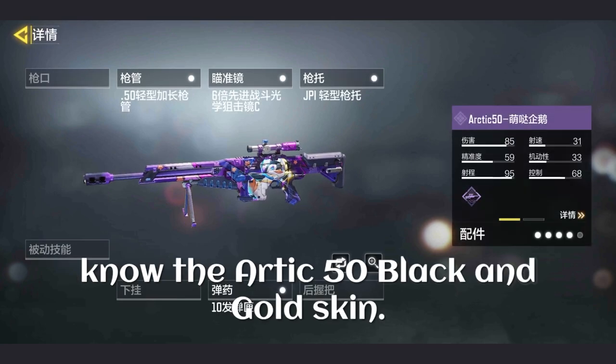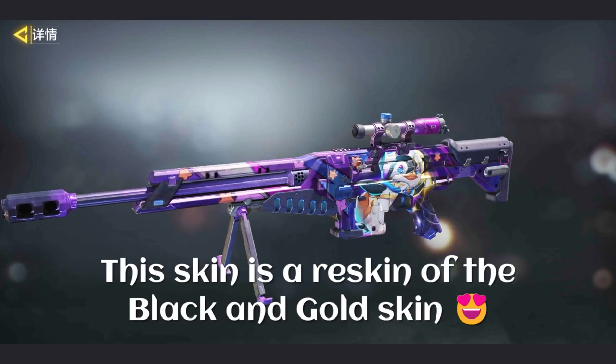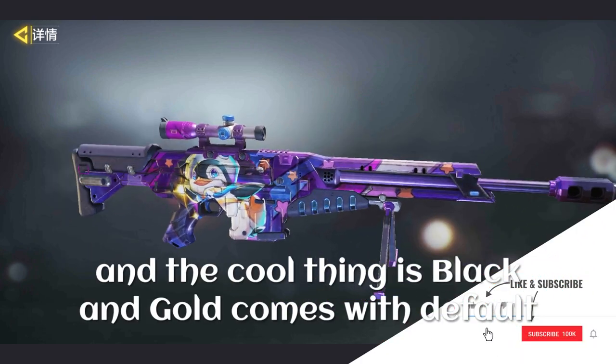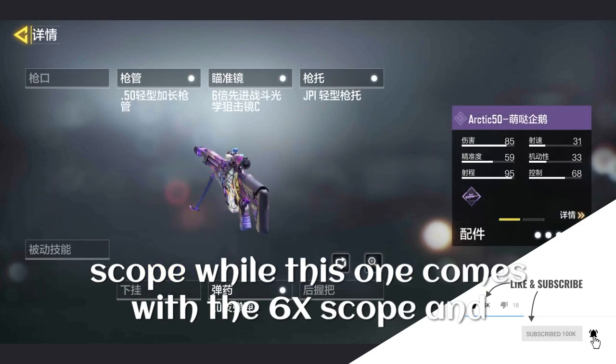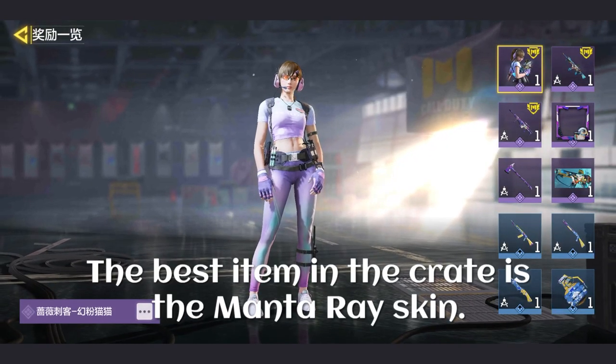Now let me show you the RT50 skin. If you are new to the game, you may not know the RT50 black and gold skin. This skin is a re-skin of the black and gold skin. The cool thing is black and gold comes with the default scope, while this one comes with the six-by scope and has a skin, which makes it really special.